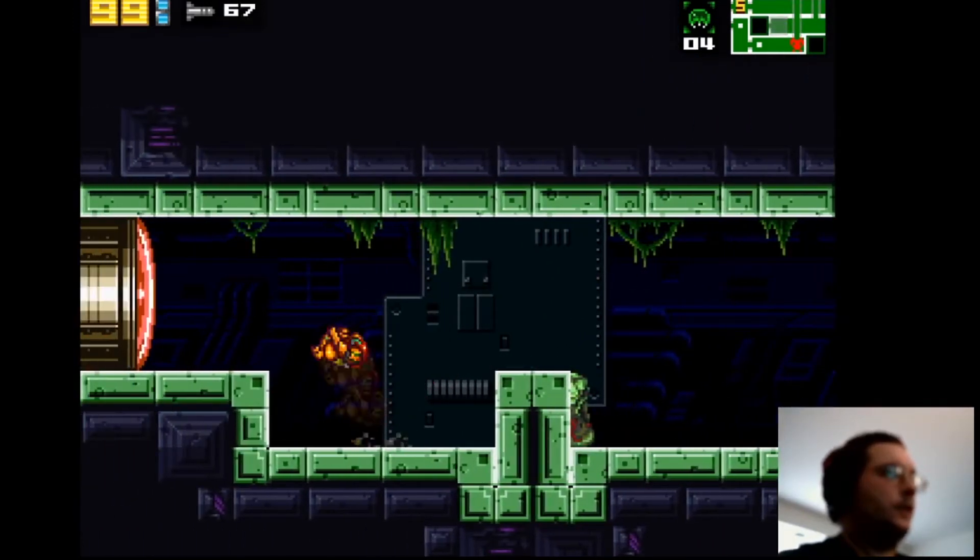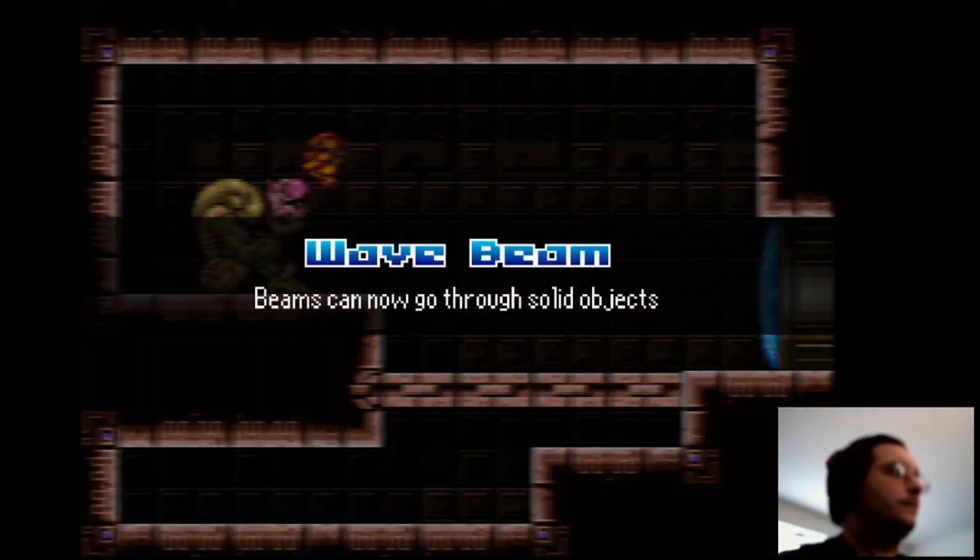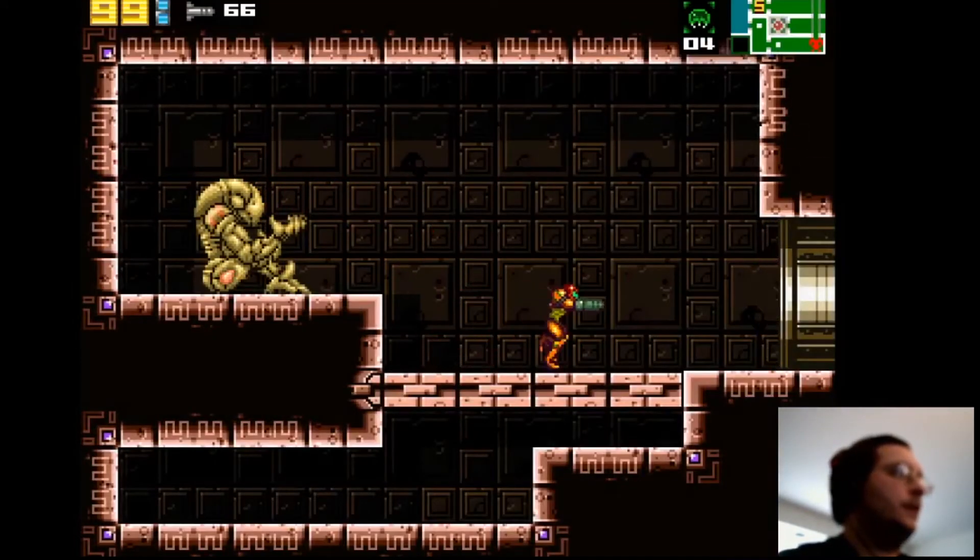I think this is actually not where the high jump is — this is the wave beam. We can shoot through walls.